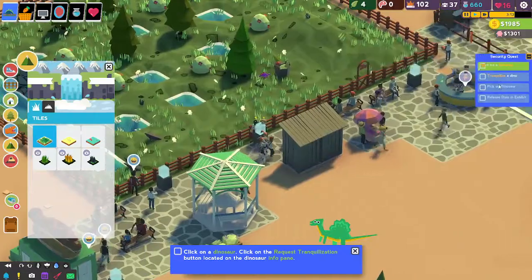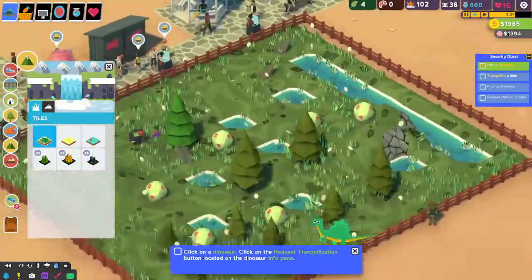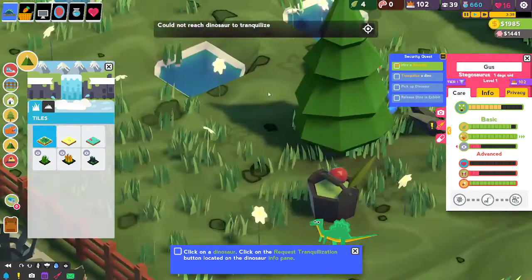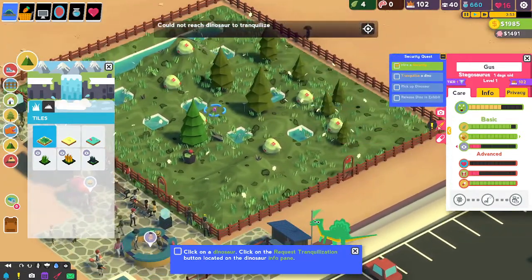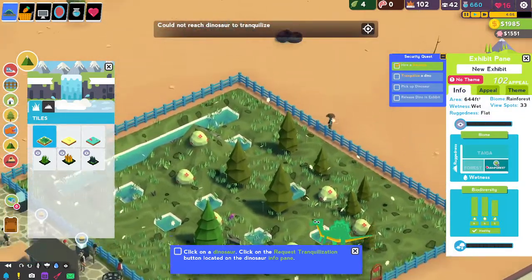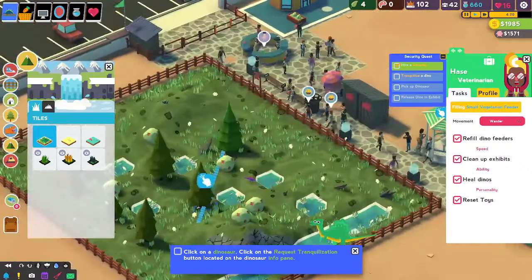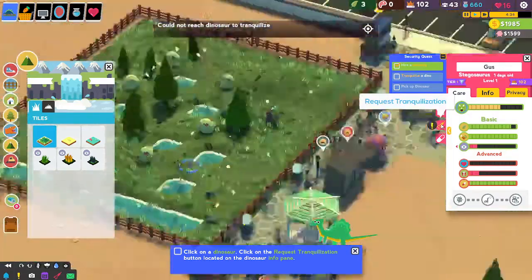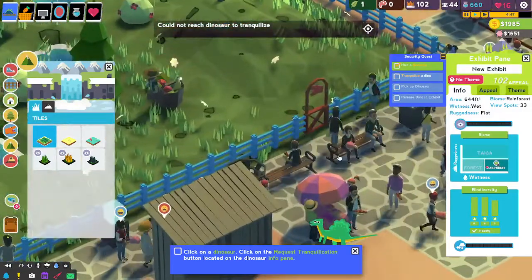What was the next thing on the little jobs? This is very small. Tranquilise the dinosaur, pick the dinosaur up, release the dinosaur into the exhibit. Where is the little shit? There you are, you tiny bastards. What do you mean you could not reach the dinosaur? Dart it! Is it this thing here - is it the bench? I don't get how he can't be tranquilised. Is it broken? Did I break it?